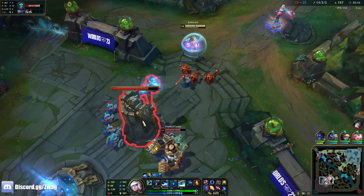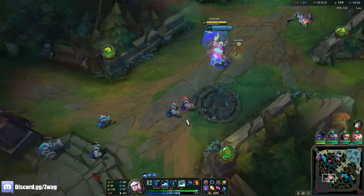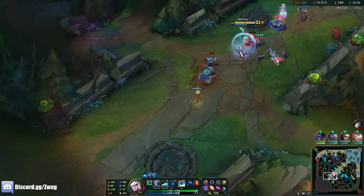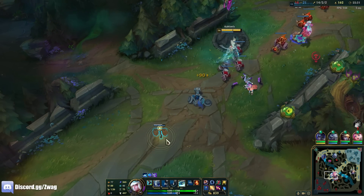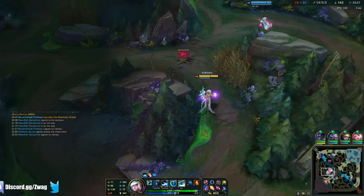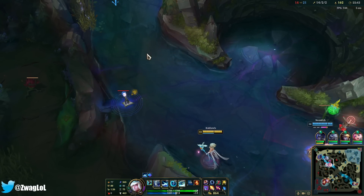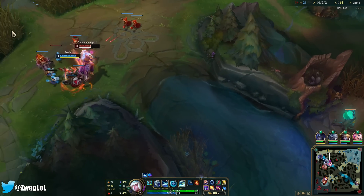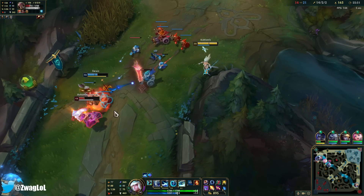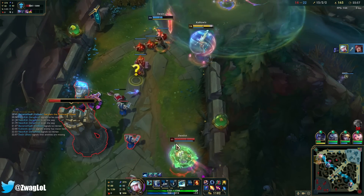Every auto I get on this turret actually does a lot. Oh I attack fast now — Briar's lurking. I'm thinking about taking Relentless Hunter over Eyeball but Relentless Hunter only works on the first hit because you lose that move speed as soon as you get in combat. I don't think he had his W up actually.